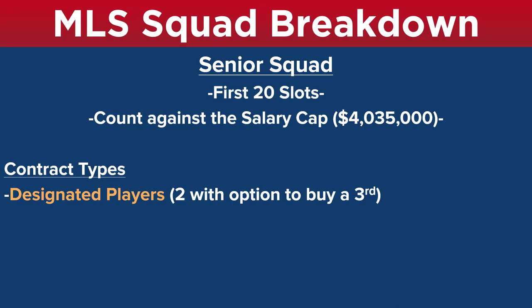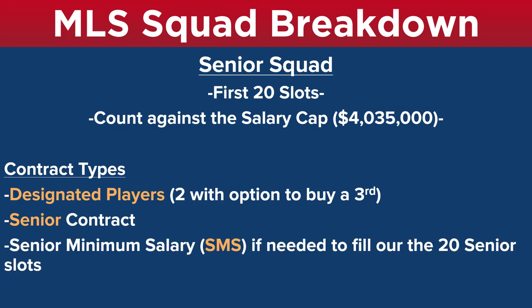The contract types that fall under the senior squad category are: your designated players — you have two, with an option to buy a third for $150,000 — your senior contracts, which have a maximum of $480,000 a year, and your senior minimum salary contracts, which are used if needed to fill out the 20 senior slots. These three contract types are the ones that count against the salary cap.